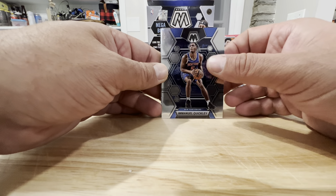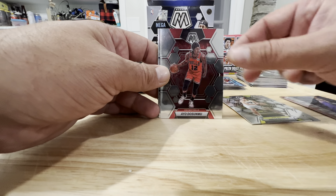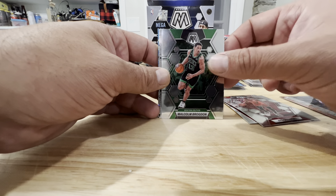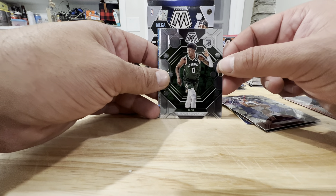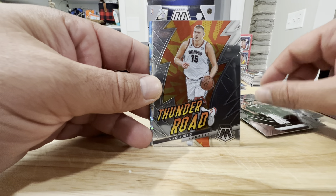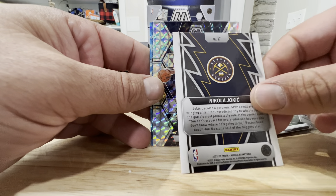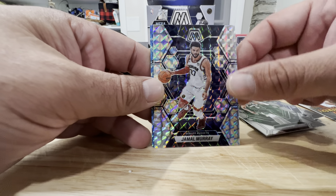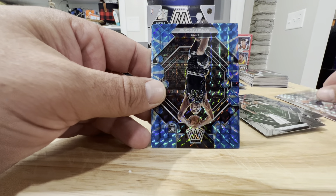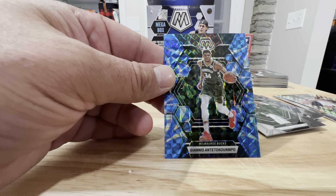Yeah, looks like that's the case. Manuel Quickly, Kelly Olynyk, Ayo Dosunmu, Malcolm Brogdon, Ryan Rollins rookie, Marjon Beauchamp rookie. Moving closer — Thunder Road Nikola Jokic, that's nice, doesn't look numbered. Jamal Murray on Silver Prism. Jeremy Sochan rookie. And Giannis Antetokounmpo.